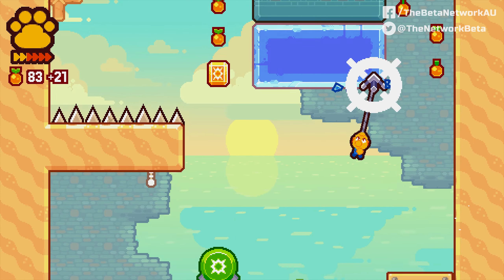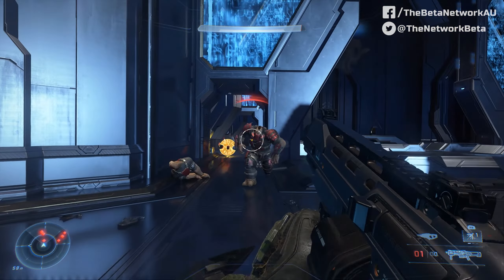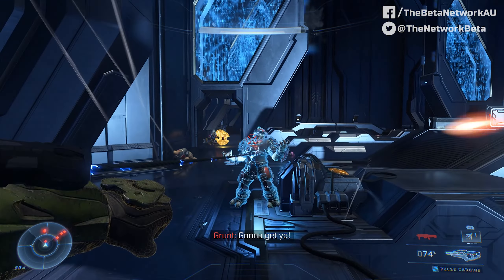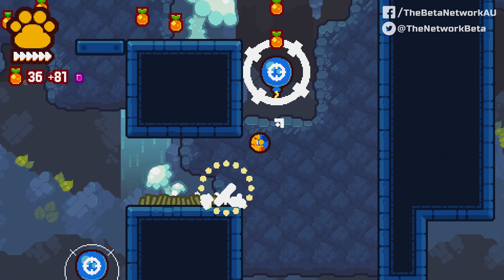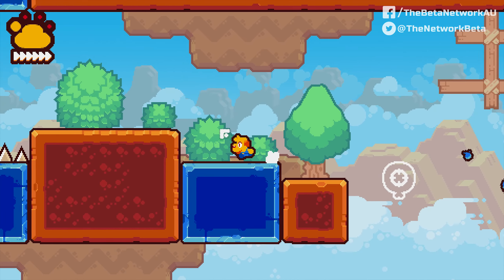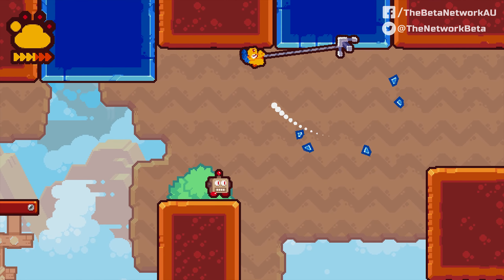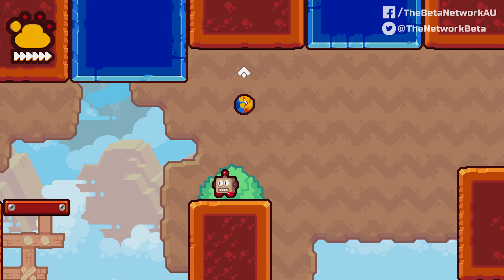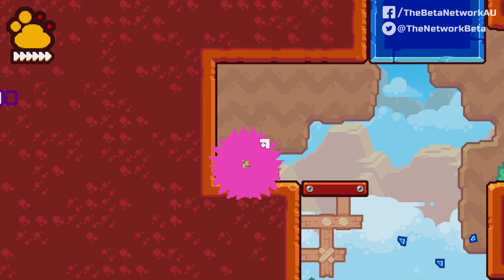However, the grappling hook is what makes this game so much fun to play. Similar to how Halo Infinite's Grapple Shot made for such quirky entertainment, the grappling hook here has much the same effect. It can't latch onto all surfaces, although it is very easy to use, since it can only be aimed in three directions above our doggo friend, Pablo.